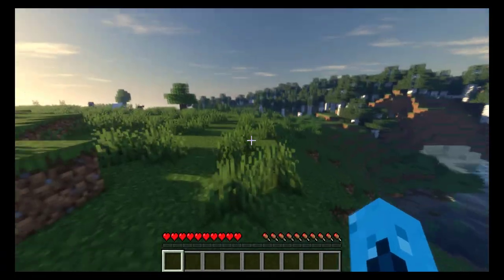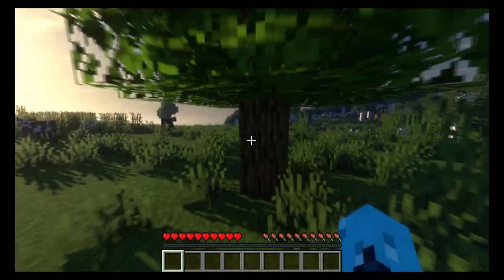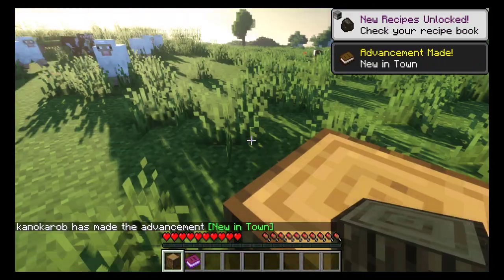The first stage of Newentown Kingdoms begins when you start a new world and collect your first oak log. You'll be given a town charter, and the Newentown advancement tree will become available. Use this to help give you an idea of what to work towards as you progress.